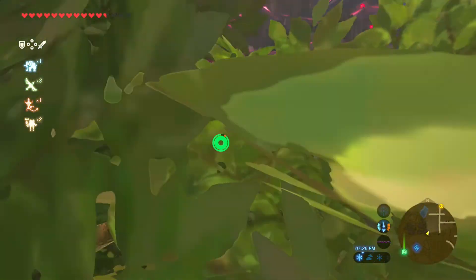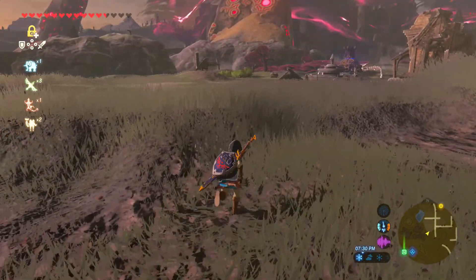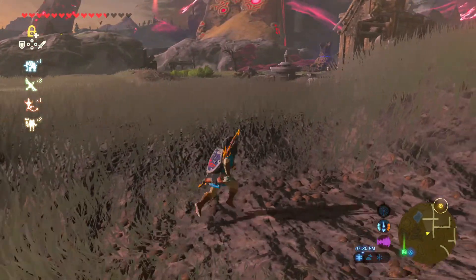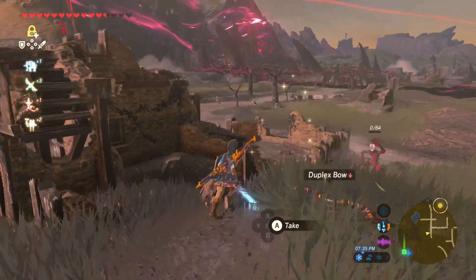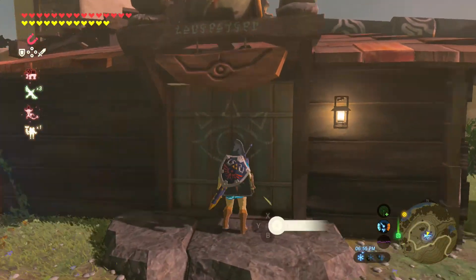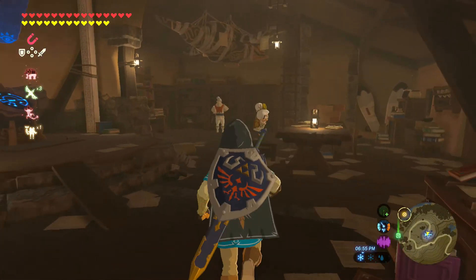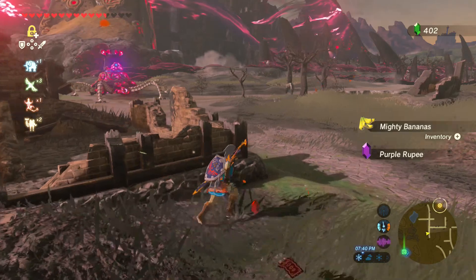Have you ever wanted to hunt down and kill guardians for fun and profit? Let me tell you exactly how to do it. We're on the plains of Hyrule here. You want to go to Hateno Village, walk into the lab, and visit Pura. She can upgrade your runes, and if you upgrade your stasis rune, well, you can have some fun.